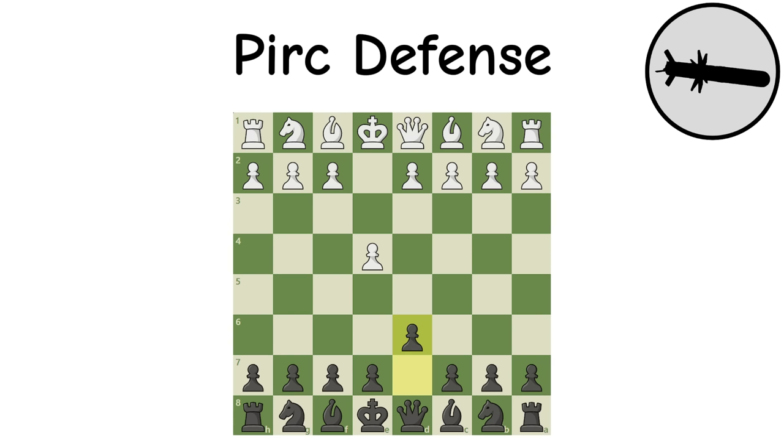Najdorf Variation (Sicilian): This is one of the most advanced and studied openings in chess. The ideas are simply too complex to sum up quickly, but just know it will usually result in an extremely complicated position that, if black knows how to navigate, will give them a fighting chance. This is known as one of — if not the — best black defense in all of chess.